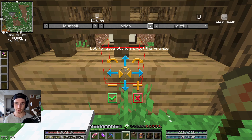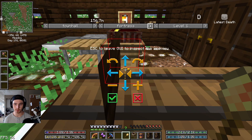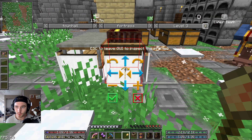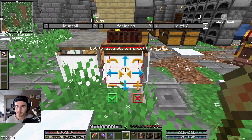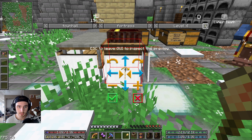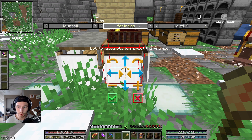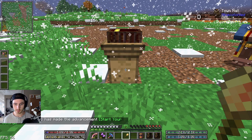We definitely don't want acacia. Dark oak looks very large. I think we're going to go with the fortress. As for the level — go big or go home. We're just going to place it where it is.